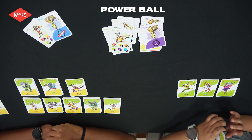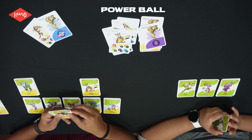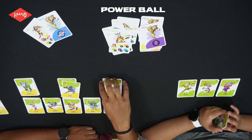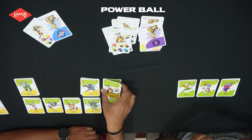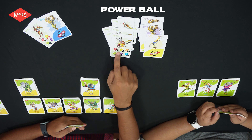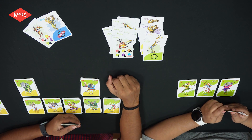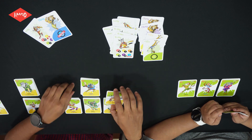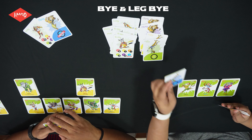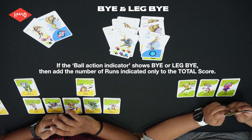Here's the next over played by Jiffy. Rossi is on the non-strike and Sylvie comes on strike. As it's a new over, the batters exchange places — so Sylvie goes to non-strike and Rossi comes on strike. Jiffy's first ball: Rossi gets a zero. As there is no dismissal on the card, the player doesn't get out — if there is no dismissal shown on the card, it is played like a regular ball. Jiffy's second ball: Rossi gets a three-run. Now Sylvie comes on strike. Jiffy's third ball: Sylvie gets a leg by. If the ball action indicates bye or leg bye, add the number of runs indicated only to the total score.